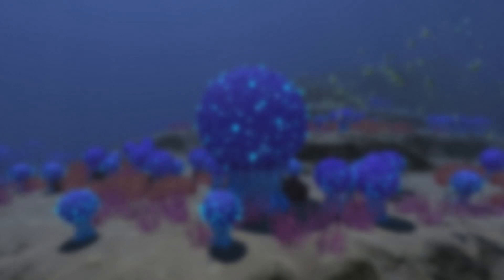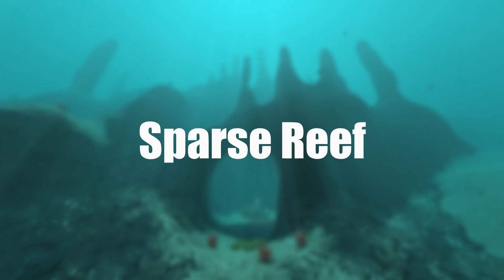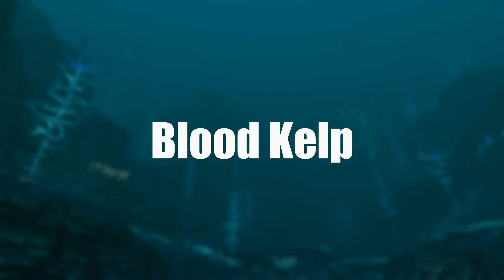You should stay away from the mountains biome. When going to the island there as part of the story, stay at the surface of the water and you should be fine. The underwater island should be left alone unless you cannot find stasis rifles, in which case you should explore. The sparse reef is one of the best biomes in the game — there are no hostile fauna anywhere, there are tons of wrecks, fragments, and important late game materials. I highly suggest you explore. The blood kelp biome has an entrance to the lost river, so you should not go there unless you're doing that — I personally prefer the entrance in the grand reef.